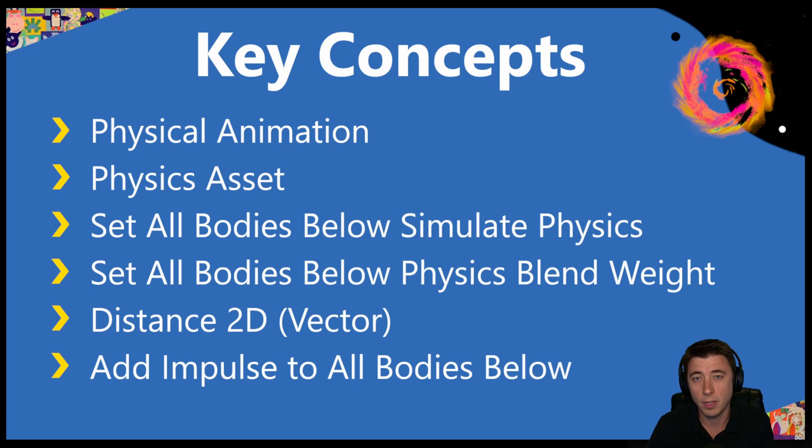Here are the key concepts for this episode. Since this is just an intro to physics animation, we're not going to get into anything like rigging a character with physics assets. I'm going to give you the bare minimum, because luckily our UE5 mannequin already comes fully rigged with a physics asset and ready to go.